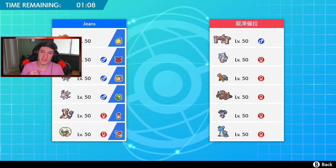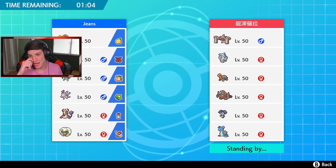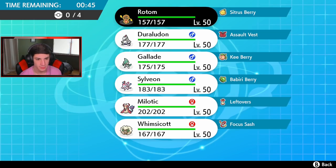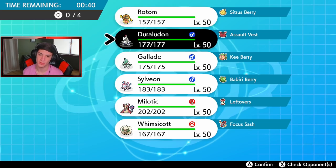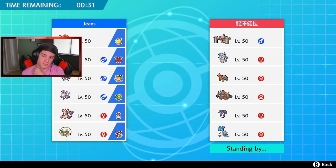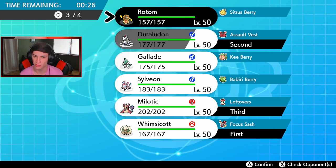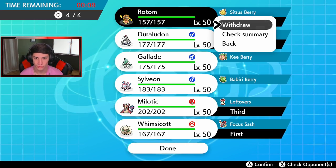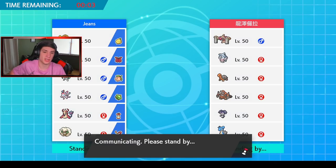First battle — we're up against a Trick Room team to start off the brand new season. They have Conkeldurr, Hatterene, what looks like a Gmax Lapras, and Indeedy. I'm thinking about dynamaxing Gallade early and rolling out strong, but I might want to save that Dynamax for Rillaboom. I could lead Whimsicott and Rillaboom, start Fake Out and Dynamax rolling from there, bringing Milotic in the back. We might not even need Gallade, and Rotom Fan all the way out.